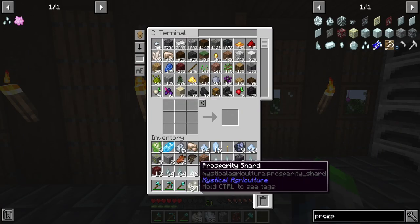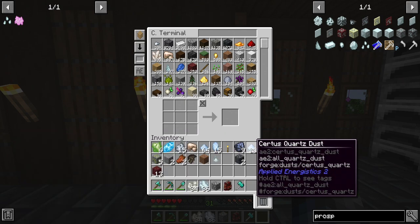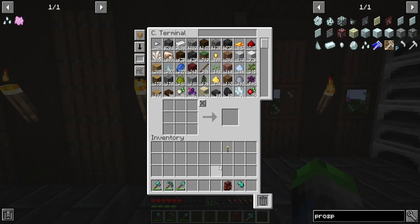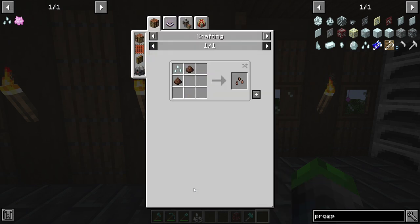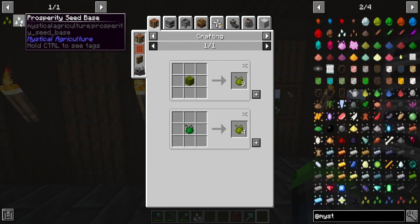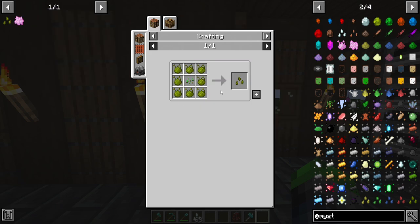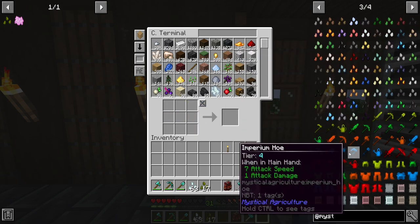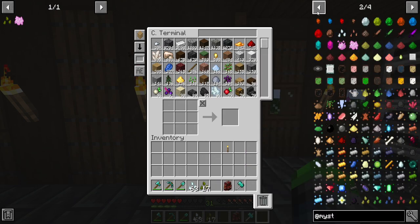It's actually found a lot in the nether, so if you guys are looking for it, go there. I found so many prosperity shards - it just looks like this. Now we can go ahead and make a couple seeds here. Made almost a full stack. So, inferium seeds - we need to have the production of inferium. We have some inferium seeds here. We didn't need that much - that's enough seeds.